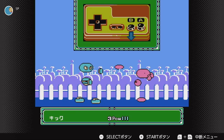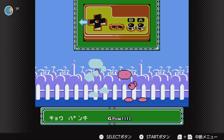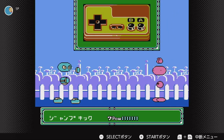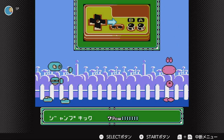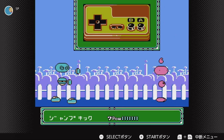Every character has a punch, a kick, a low leg sweep, a crouching punch, an air punch, and an air kick. And then obviously they can grab and they can block. Pretty much the fundamentals of a fighting game.